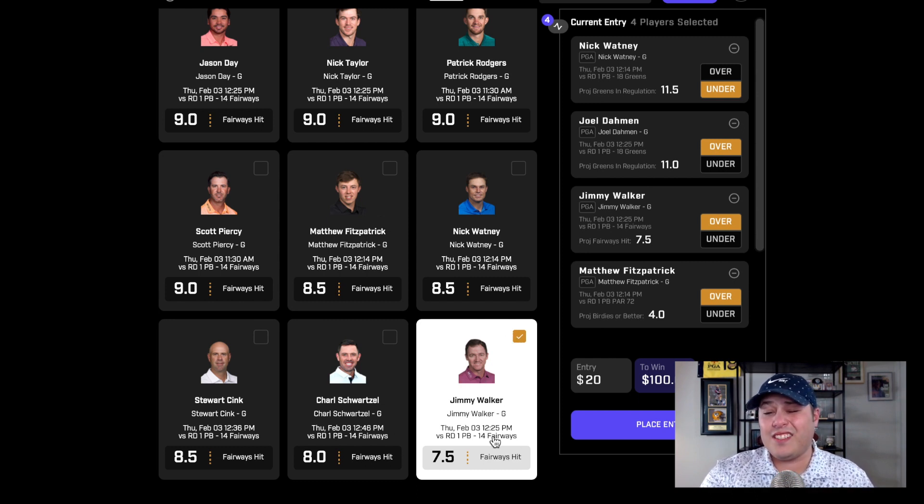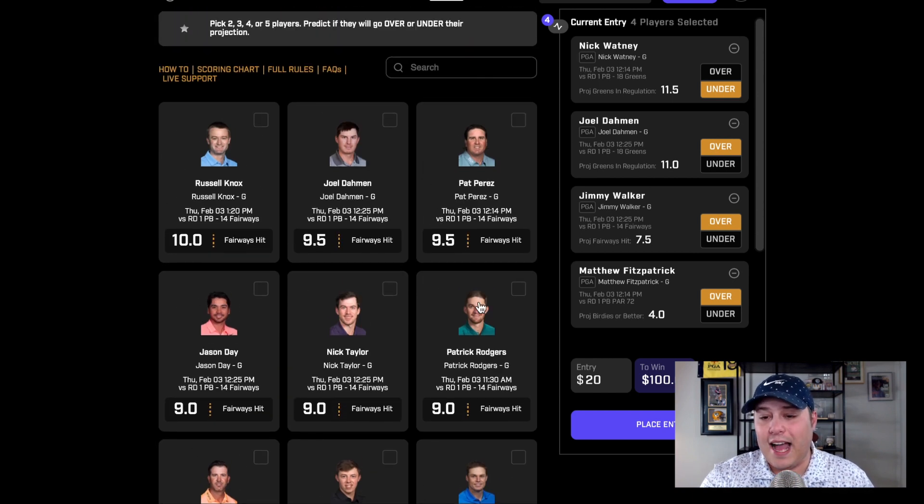That's why Jimmy Walker at just 7.5 fairways is perhaps my favorite prop on the entire board — that's just disrespectful. He has to go out there and hit just over 50% to hit the over, and he's one of the better drivers in this field among the 12 to 15 props we have up here. I really like the over on him at 7.5. I've projected him closer to hitting 9.5 to 10 fairways at the very least.